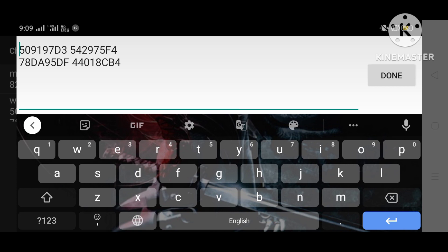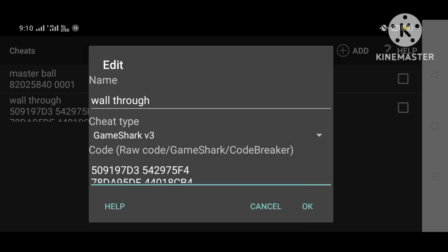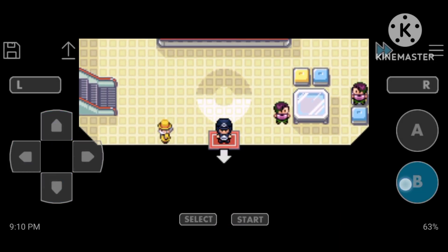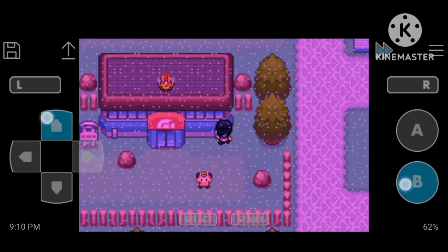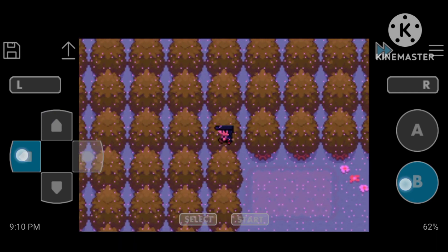What happens is that you can go anywhere — you can go to any object. Yes guys, this is the third cheat code. You will activate it and then we will see. We can go above all the houses and buildings.